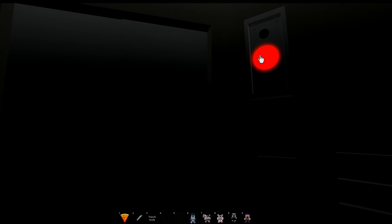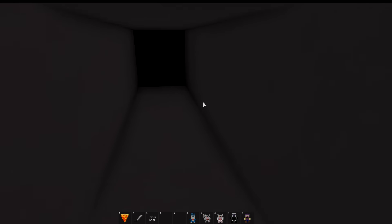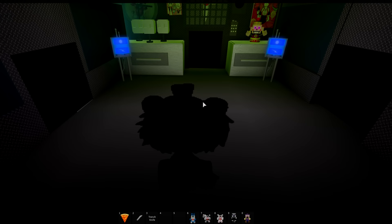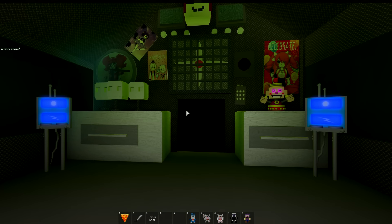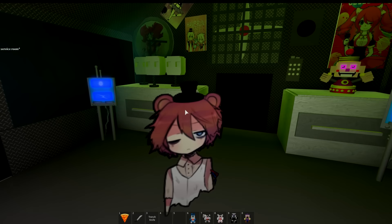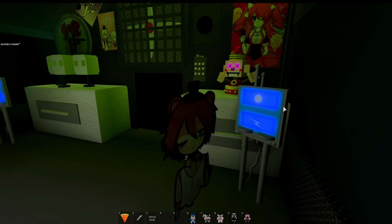There are little items you can hold — pizza, a knife, a trench knife. You can't see Chica that well in here, it's a little too dark. In the elevator you can actually click the button, but it doesn't do anything — I don't know if the door was meant to open and close. They have custom art all over the walls.